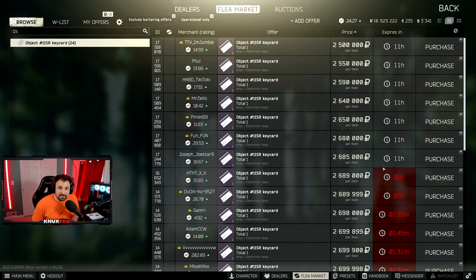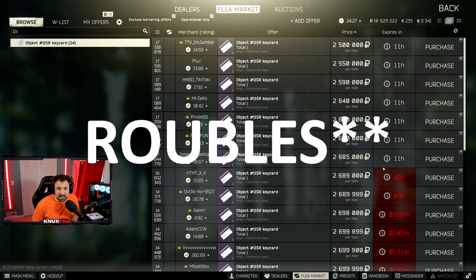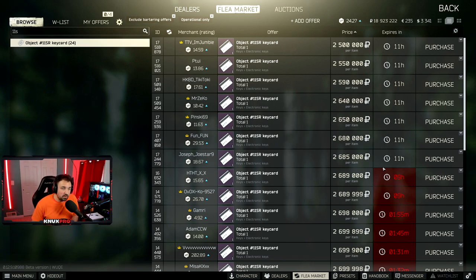One last option — an expensive option at 2.5 million rubles — is the Interchange safe room. It spawns streamer items pretty consistently. There's a good chance every time you go in there you're going to find at least one streamer item. The only issue is the keycard costs 2.5 million rubles. Sometimes you can go down there and the door will already be open, but otherwise you're going to need the keycard — an expensive but valid option.